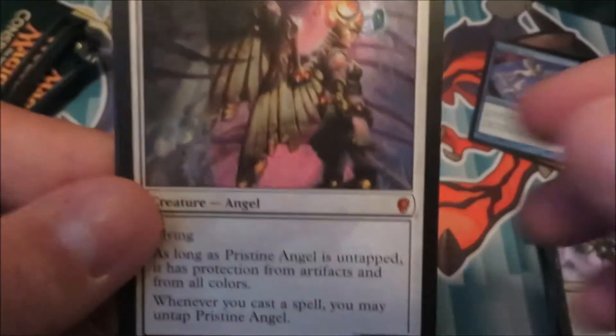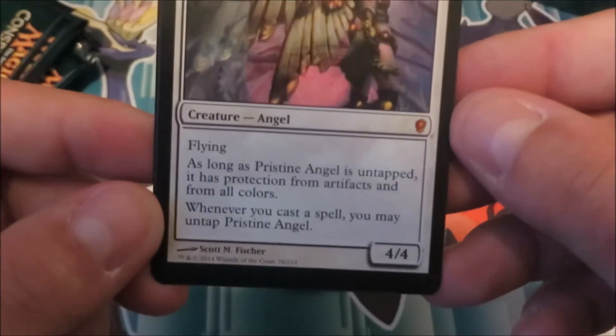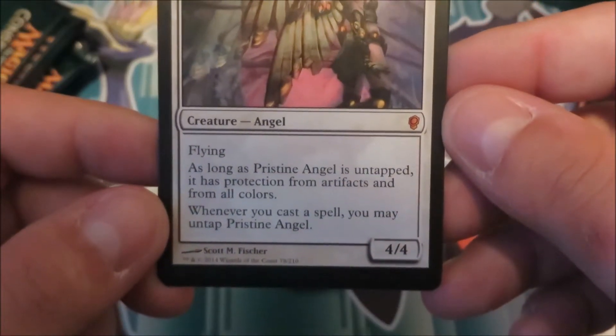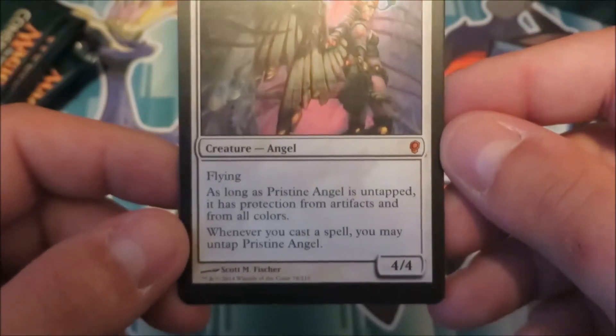That was the one Mythic I wasn't hoping to pull. But it's a 6-cost 4/4 flying. As long as it's untapped, it has protection from artifacts and all colors, and whenever you cast a spell you may untap it.